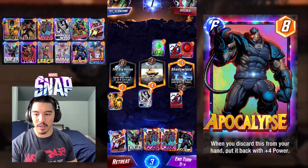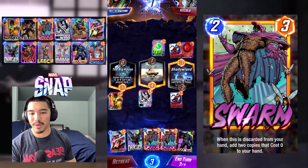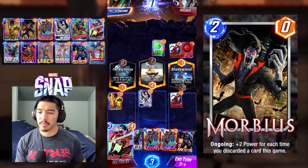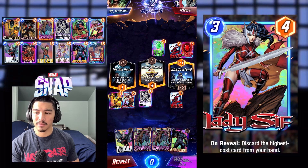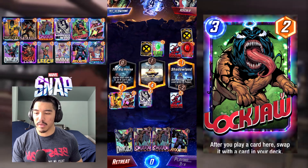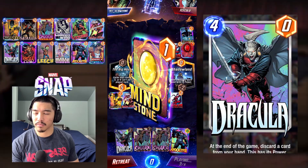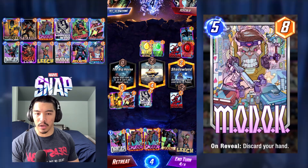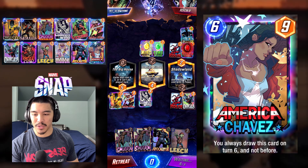Oh my gosh, look at this RNG guys: Lady Sif on three, Dracula on turn two — which is why I snapped. We're probably going to put Lady Sif left to support the Sunspot in terms of power, and we're probably thinking about Dracula right. His right lane is already clogged so we're going to attack his right. We got a Leech, which is perfect.